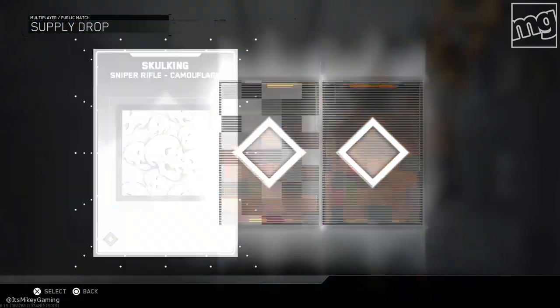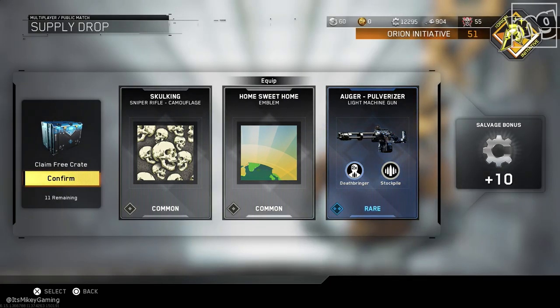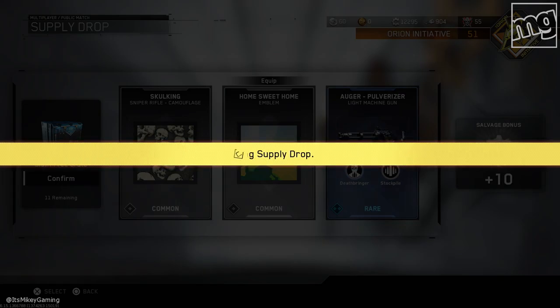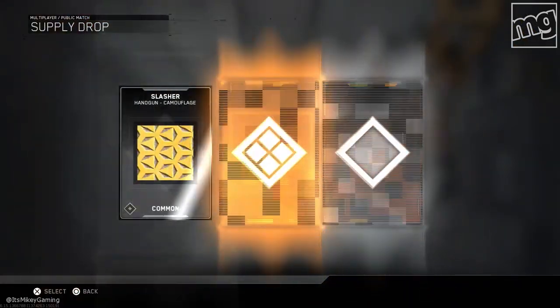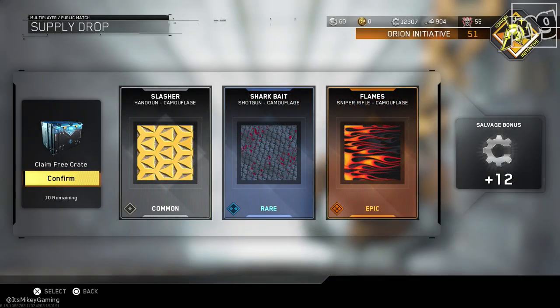Let's be positive. We got 12 now — we're gonna get a weapon right about now. Hey, I was right — Deathbringer and Stockpile. I could swear I could have had that already, but I guess not — it would have been a dupe. Morite Deathbringer and Stockpile — that'd be a cool zombie weapon. Stockpile is always good for zombies. No epic weapons yet, just epic camos and this camo supply drop.